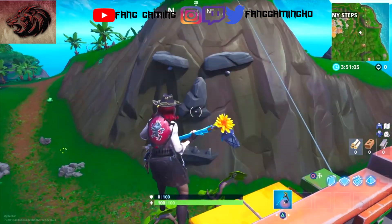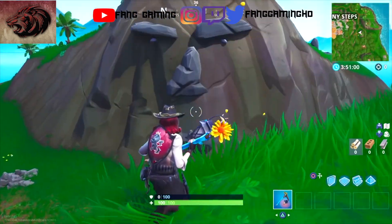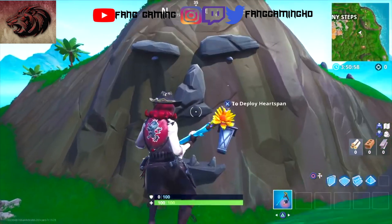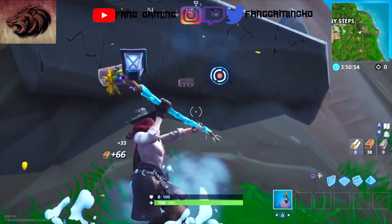All you guys really need to do is just visit this face — jump on top of it, and you can actually mine it for some materials as well. After that, you just need to go over to the very same face that's located in the snow, and I'm going to show you guys the exact location for that.